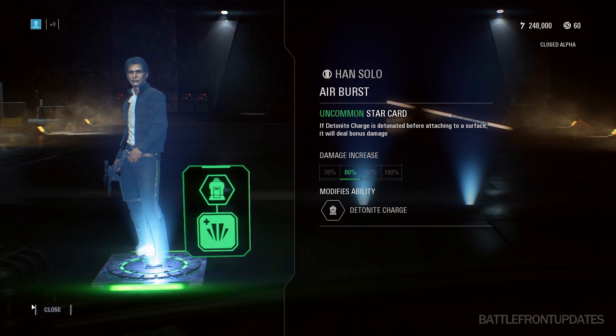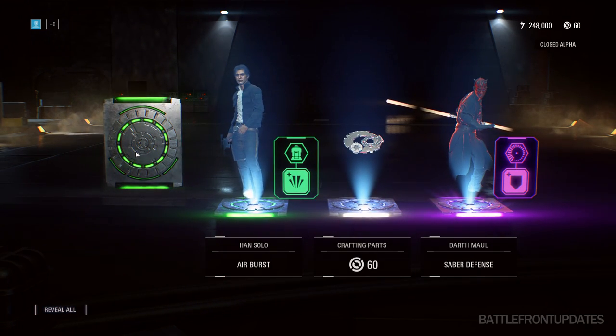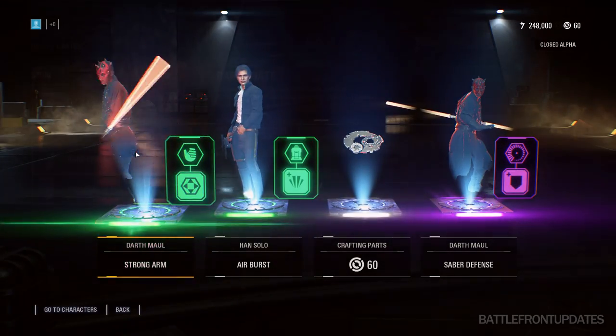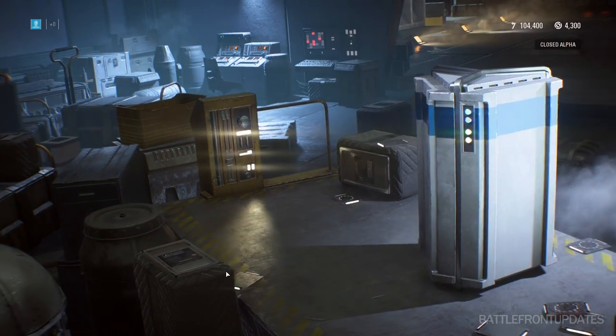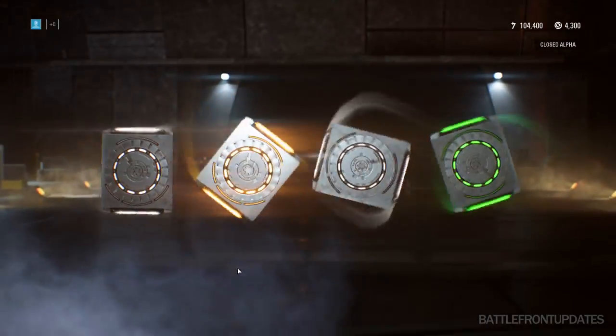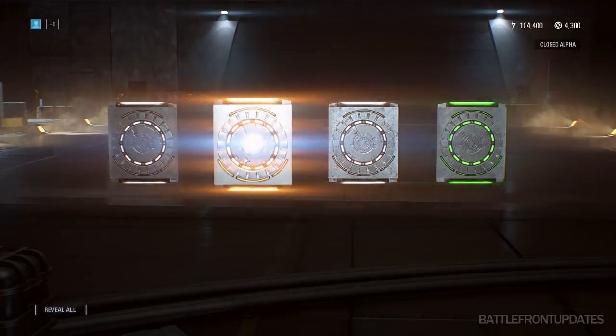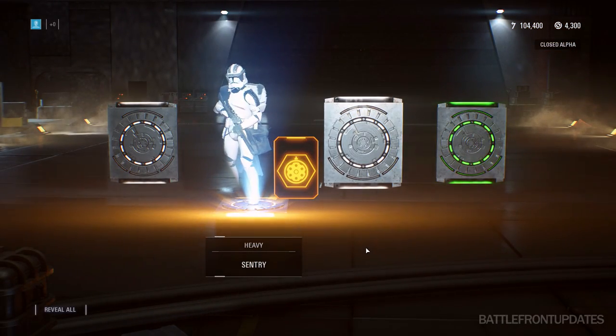The star cards come in four main rarities: common, uncommon, rare, and epic. But there are also legendary star cards that are super rare. When I recorded this I got a lot of credits just to spend on crates, and it still took me a really long while — even with the boosted chance — to get this one legendary card.